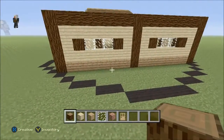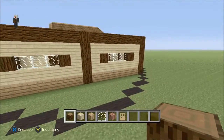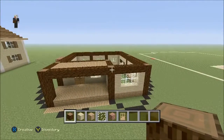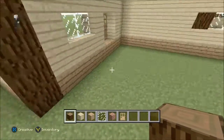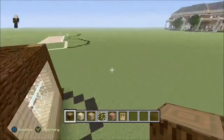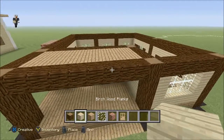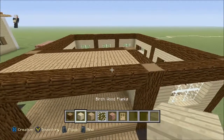I just did the foundation — it's going to be a three window on each side. Now we can start taking the house up a little bit. If you want to add the flooring, you can right now, or just wait until I do it at the end. Now we're going to add a roof to this thing. The roof is really, really easy. All you have to do is add a full layer of birch wood planks all the way around the house.